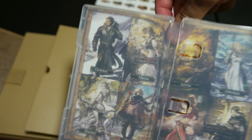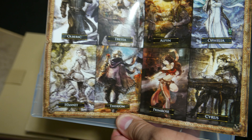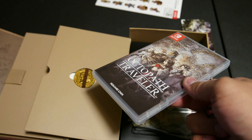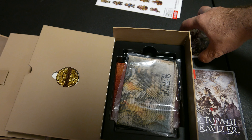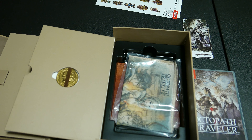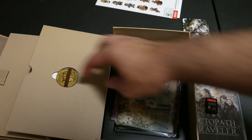In the back we have pictures of all the characters: Olberic, Tressa, Alphine, Ophelia, Cyrus, Primrose, Therion, and Hennet. I played a little bit of the first demo to get a hang of the game, but I didn't actually play much of the prologue demo that came out. This is from the people who made Bravely Default, so of course it has that stigma. And let's see what it tastes like — hopes and dreams.